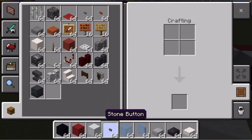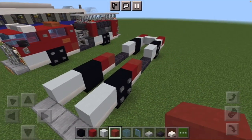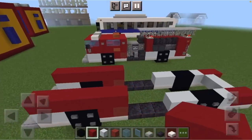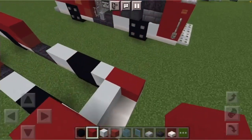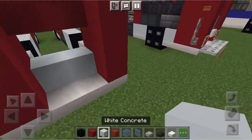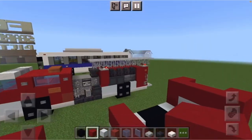Replace your stone button with red terracotta and put red terracotta at the ends. Then take your red concrete and on top of the white concrete, front wheels, and red terracotta, put a row of red concrete. At the back, extend these two red concretes up by two, connect them together at the top, and extend the white concrete at the back up by one.